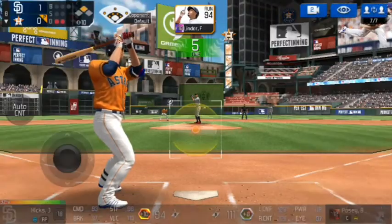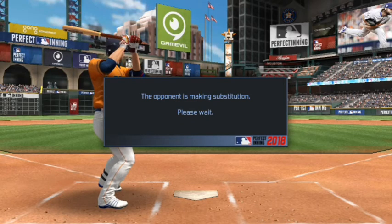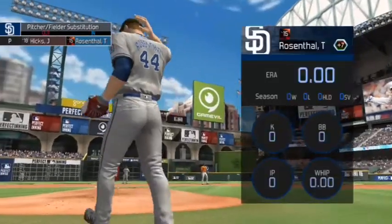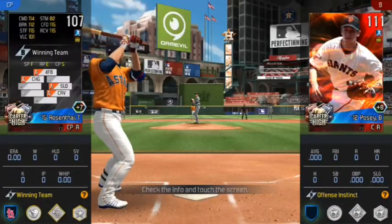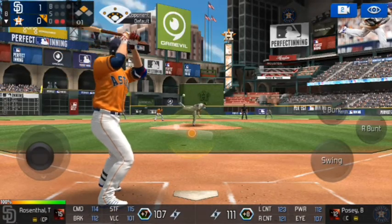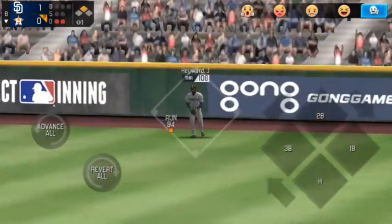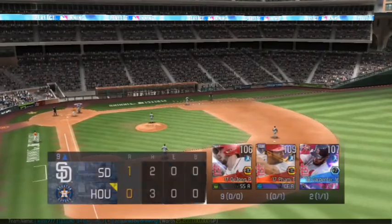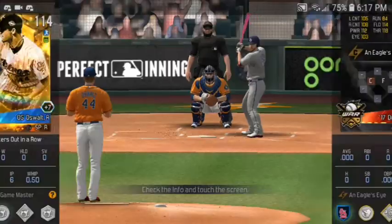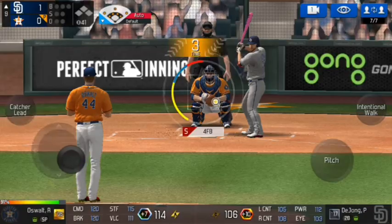Buster Posey now stepping to the plate — time has been called. Let's see who's coming in the game. It's going to be Trevor Rosenthal, the closer in a non-save situation. I guess he's using him as a fireman. That one is struck well to right but Heyward makes the catch. We're at the top of the ninth — still one to nothing, Padres lead.